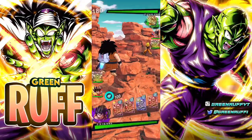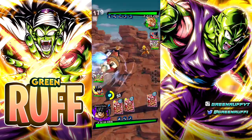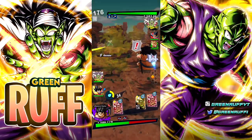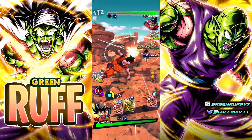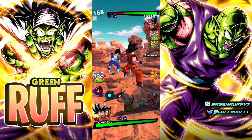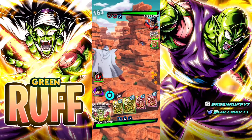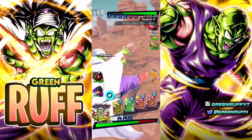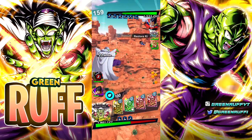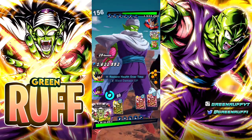Alright, first match, facing up against — I don't know what team this is. Wow, that's a lot of damage. Okay, so Yajirobe took a ton of damage. We're going to switch here. We got the PV — wow, that's a ton of damage though, Vegeta.